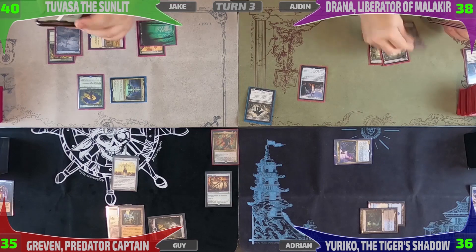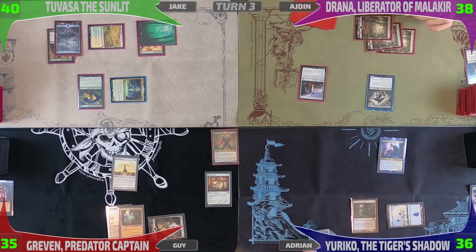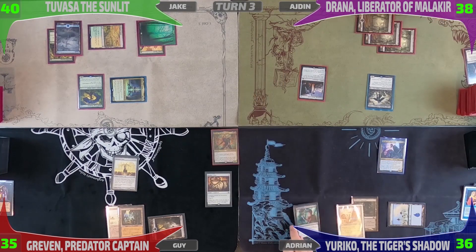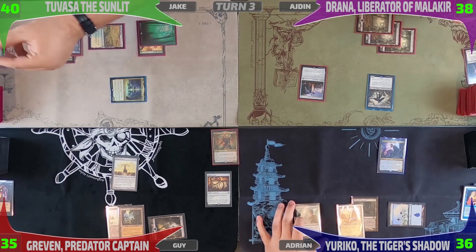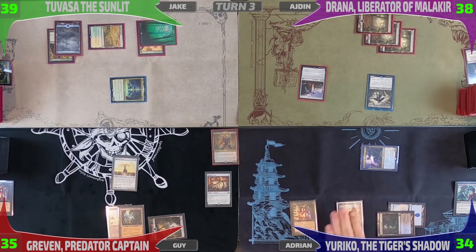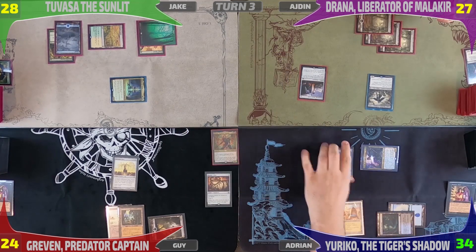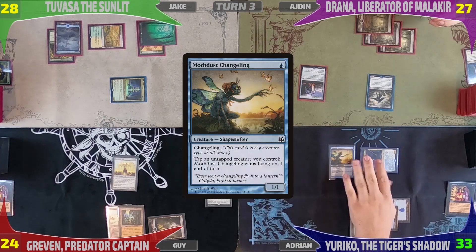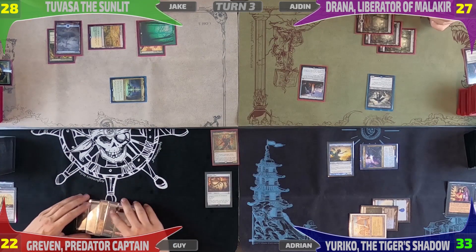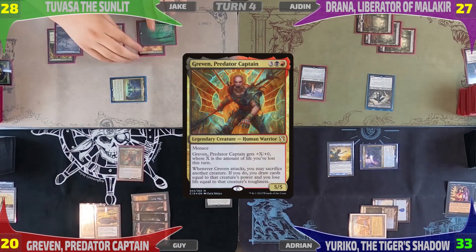Iden keeps it simple and plays a third Swamp as his land for turn, taps three mana, and plays his Commander. Then it passes to me. Before drawing a card, I'm going to float a blue and cast Mystical Tutor, getting Deadly Rollick to the top of my library. I draw the Deadly Rollick for turn, play a City of Brass, and cast Deadly Rollick on Jake's Herald of the Pantheon. Then I move to combat, attack Jake for one. Before the Yuriko trigger, I'll Vampiric Tutor, dropping two life, to get a copy of Temporal Trespass. I put it to the top of my library, reveal it off the Yuriko trigger, draining everybody for 11. Before passing, I deal myself a damage with City of Brass and drop Mothdust Changeling. Guy then loses two life and cracks his Burnished Heart for two mountains, untaps and draws. He drops his Sulphur Springs and plays his Commander, losing two more life from the Ancient Tomb.